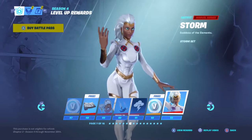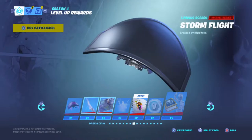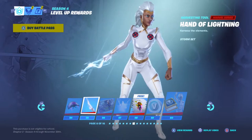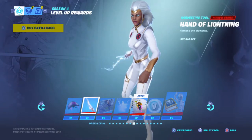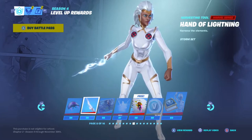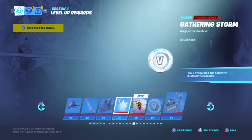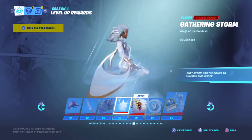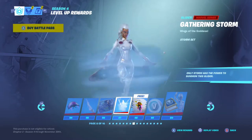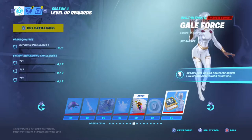Storm — I believe she upgrades and gets a cape, a blown-up version or whatever it is. There's the Hand of Lightning, which is a different thing but still really cool. There's the Gathering Storm glider — basically you can glide in the storm, which is pretty cool. Another 100 V-Bucks.